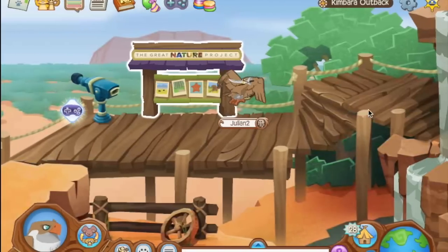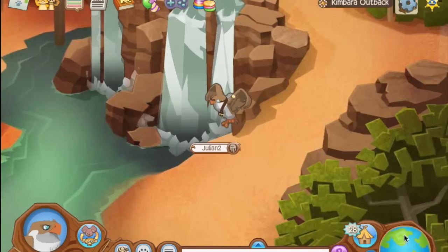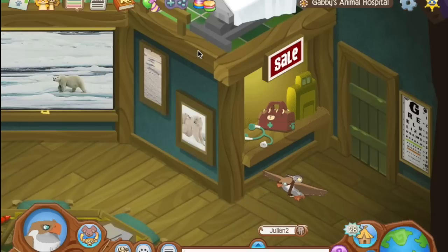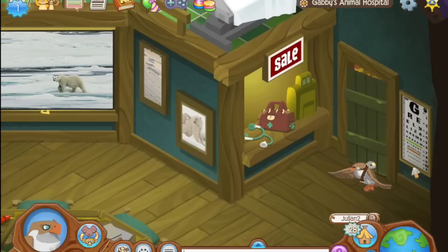Inside Gabby's new animal hospital — and this was in the medical center as well — there is a little vision test thing in the corner. But if you actually look really closely, you'll notice that it says all the Alphas' names. You have Greeley, Liza, Cosmo, Graham. They hid all these little secrets in there. It's just so cool to wander around Animal Jam and find little secrets like these.